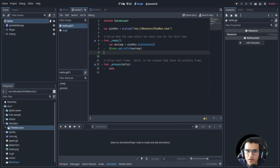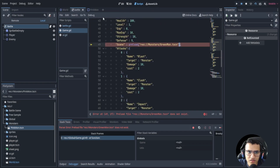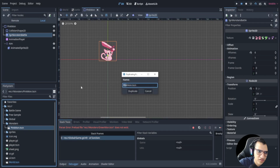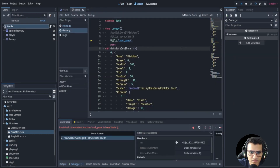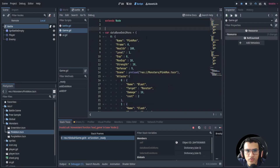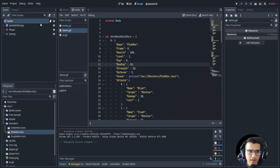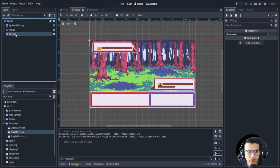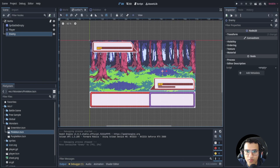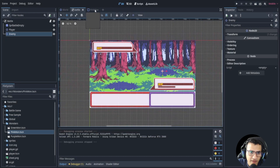There was a capitalization error causing an issue — that's now fixed. Let's open up our pinkmon scene again. The enemy spawn position is over here but we want to move it to the right position. Running the scene, we can see something appearing — that's actually the animated sprite node, but we want to hide that and play the spawn animation instead.